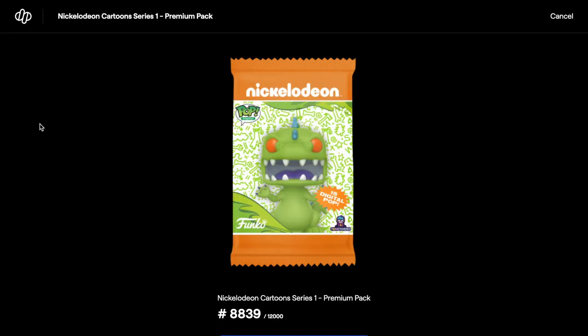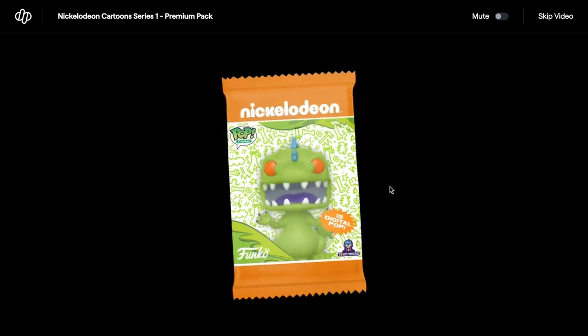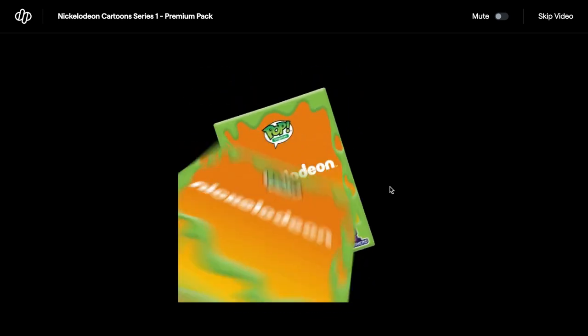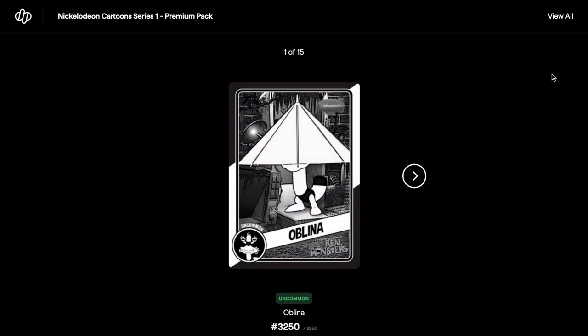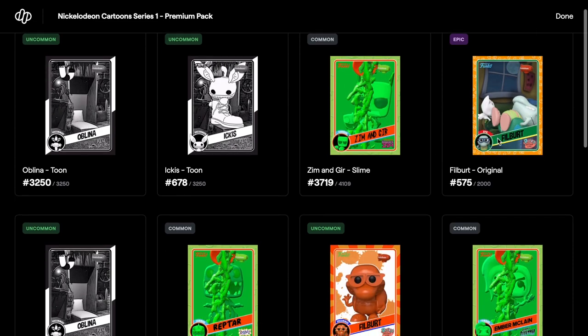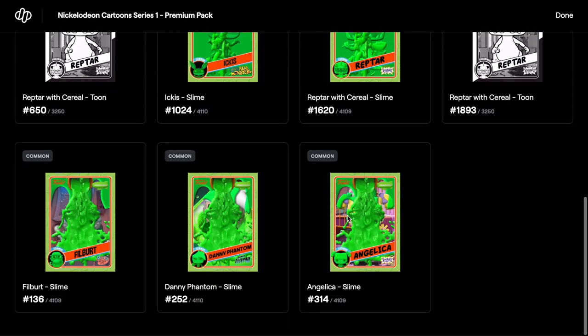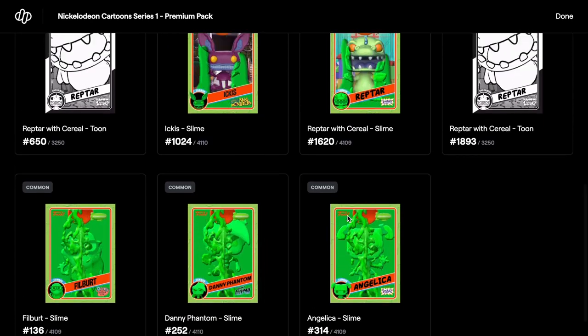Let's have a look at what we've got. We'll watch the video for the first one and then skip it for the rest. Let's go to View All and see what we have. We've already got commons, an epic, and uncommons. That pack wasn't the best - we didn't get any legendaries or any redeemables, but it was a pretty decent pack overall.